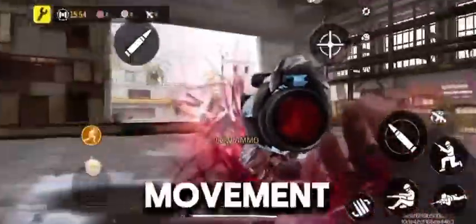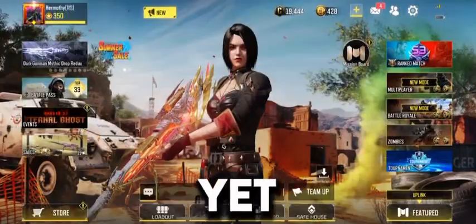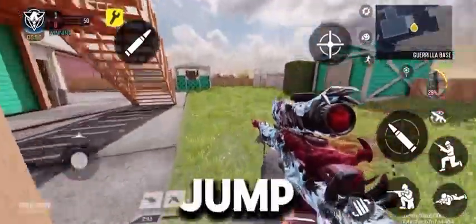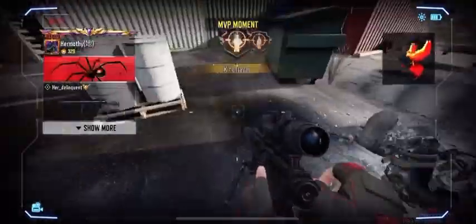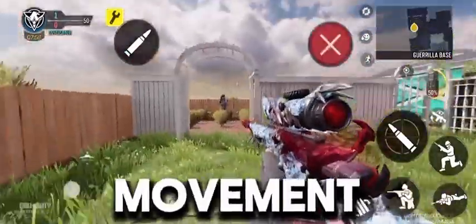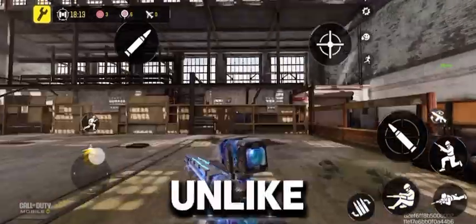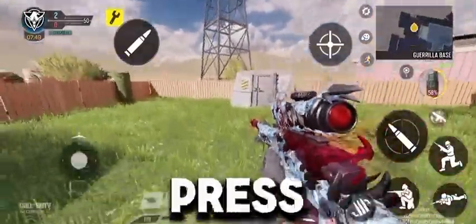Now let's move on to movement. I will give you five basic movements that are simple and yet effective. The first movement is the dolphin jump. To do it, slide in one direction and then jump in the other direction. This movement is used to confuse your enemies and helps dodge some bullets. The second movement is the slide cancel. Slide cancel is basically a slide, but it keeps your crosshair at the same level, unlike a normal slide. To do this, slide and immediately press the ADS button.